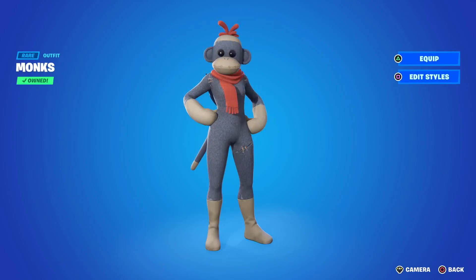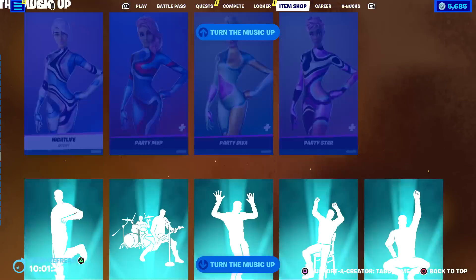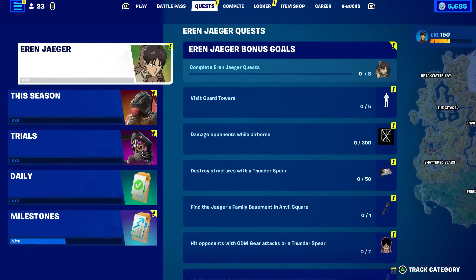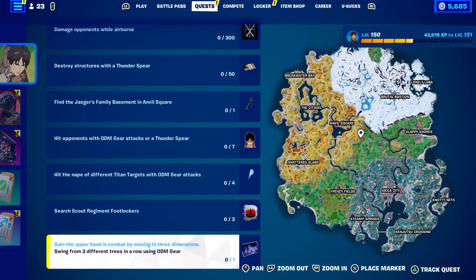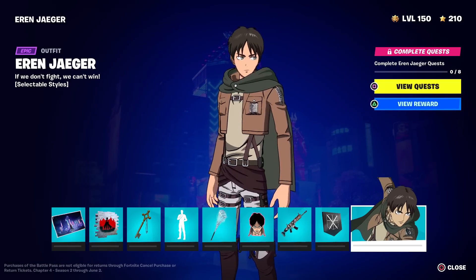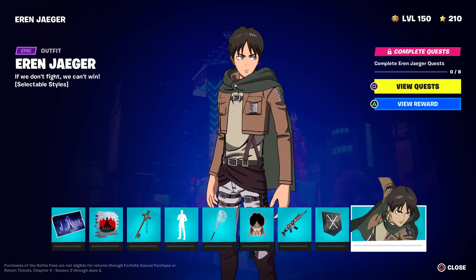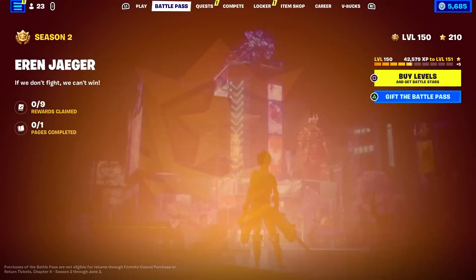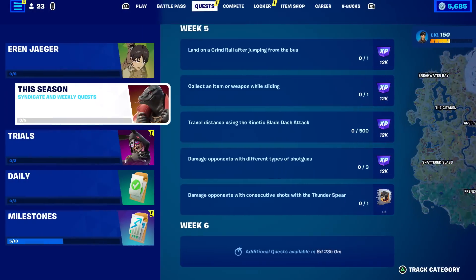I wonder if you can do the full-detail preview with everything — and yes, you can! That's going to be great for thumbnails. In addition, the Aaron Jaeger quests are now available. It said on the battle pass screen five days from now, but he's fully unlockable right now. It looks like a lot of people told fibs — they said there were going to be two pages of rewards, but what you see is what you get. We've also got Week 5 challenges available.